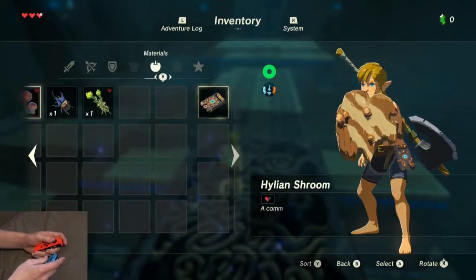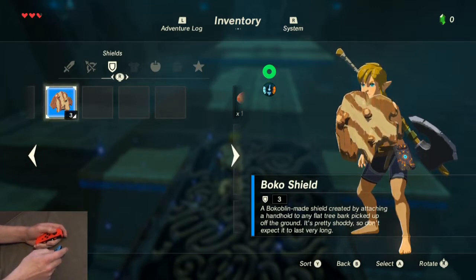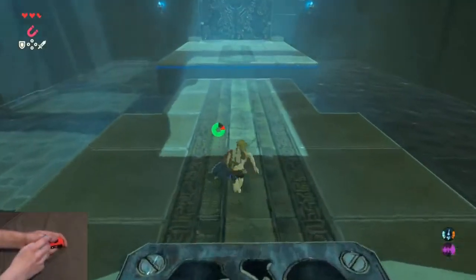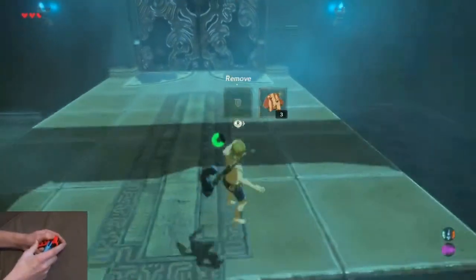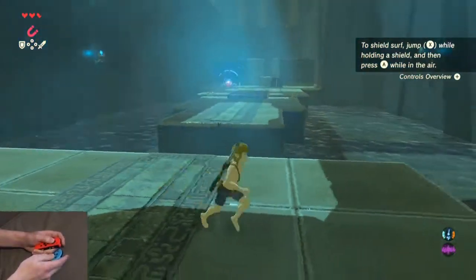Now this guardian is going to keep attacking you. Try to run at an angle when you hear him about to attack and there's a good chance he'll miss. For this next gap, you'll want to do a shield jump focusing on distance rather than height — jump, wait about half a second, then activate the shield surf. Then unequip your shield so that your shield doesn't get damaged. That's how you cross that gap without doing any of the puzzle.